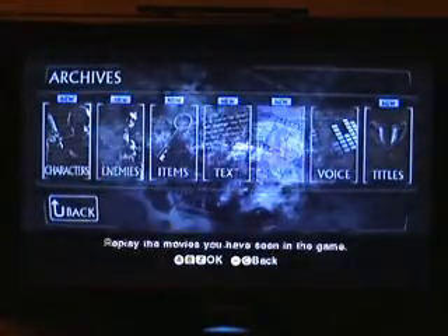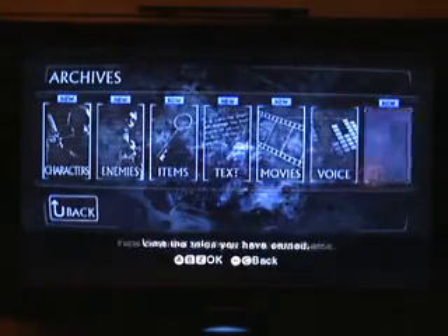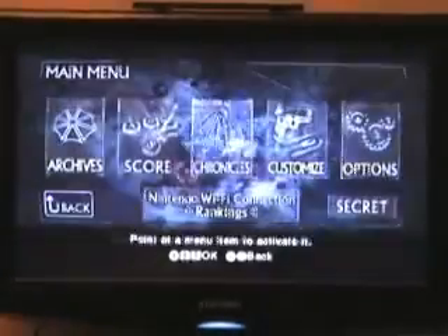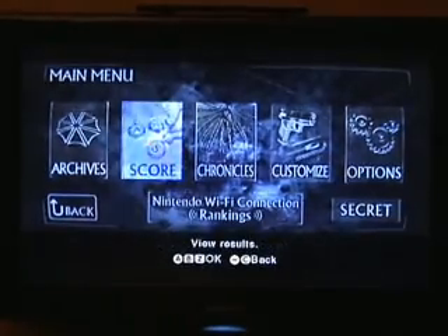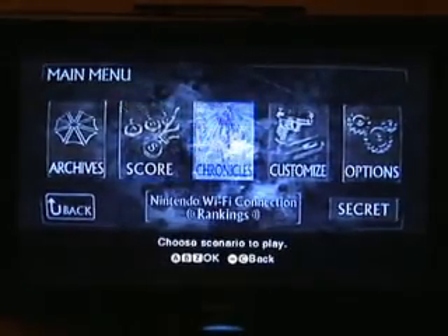Archives has all sorts of unlockable stuff — character portraits, enemy portraits, items, text, movies, voice, titles, things like that. Stuff that if you're a die-hard fan you'll be interested in, otherwise you won't be. Score is just local scores, really. And then there are the actual Chronicles.